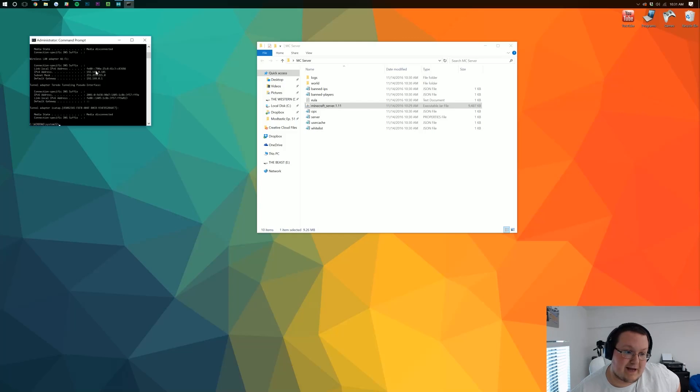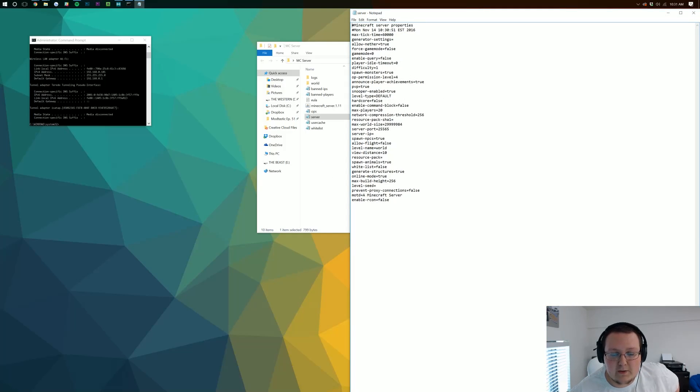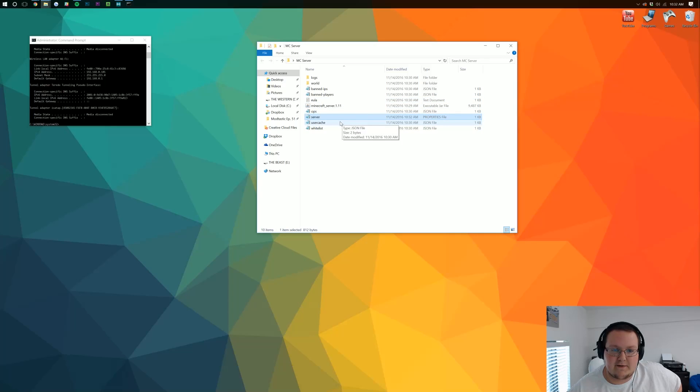Sometimes you have to run things as an administrator for Command Prompt to work correctly. Now we have a bunch of information here, but what we're going to focus on is our IPv4 address and our default gateway. Take your IPv4 address and open up server.properties by right-clicking on it and opening it with Notepad. Find 'server-ip' and copy your IPv4 address into that field — in this case it's 192.168.0.101, but yours will most likely be different. Click File and Save, then close out of server.properties.